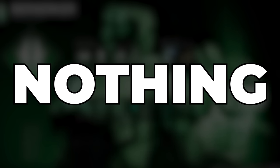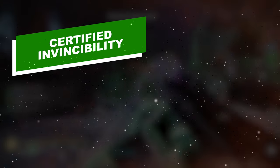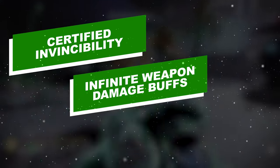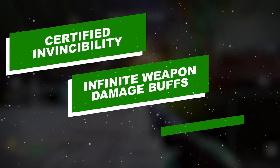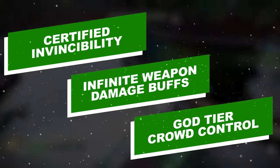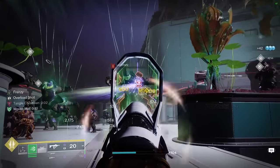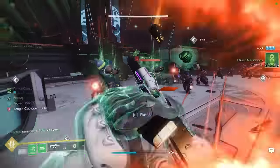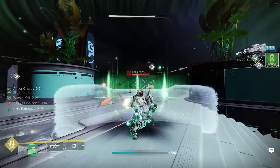There is nothing that this Strand Titan build can't do. Invincibility thanks to permanent immunity to over half of all damage, unrivaled offensive capabilities thanks to a permanent 20% weapon damage buff, and the best crowd control in the entire game bar none. If there was ever an argument for which class got the strongest Strand setup, this build right here makes a nearly undeniable case that Titans hold that number one spot.